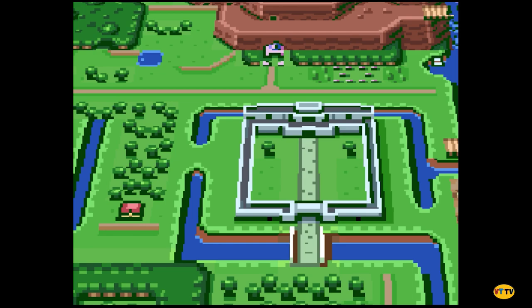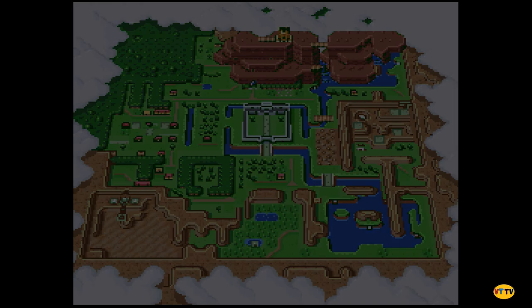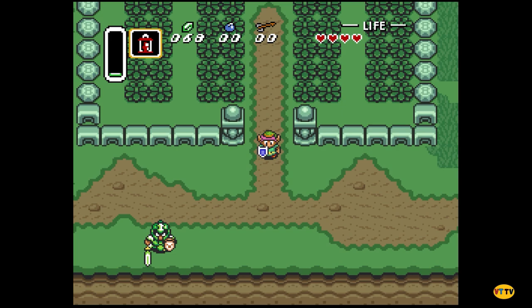Press it again. There you go, that gives you a full — oh, I need to go that way. Yeah, so it tells you exactly where to go. It's very straightforward. Cool.